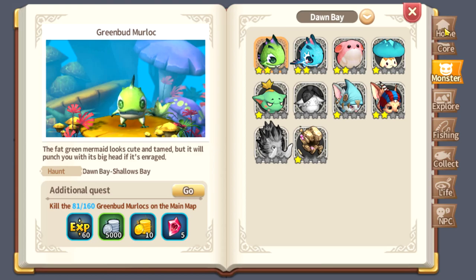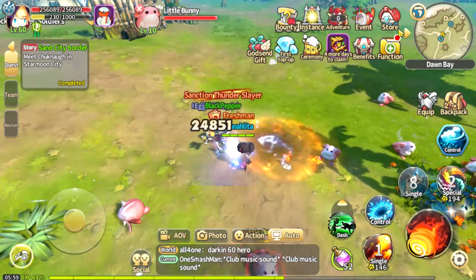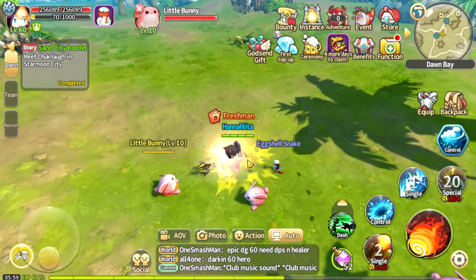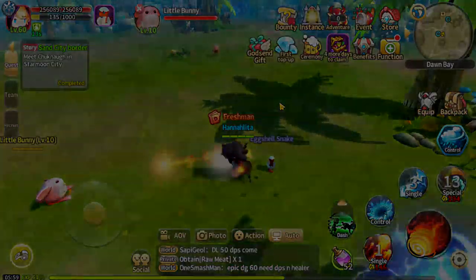The fastest way to get the Freshman title is to do the Monster Manual — it has the ability to boost your Adventure XP the most, so focus on this one. Alright, I think that's it. Thank you so much for watching, guys. Hopefully you enjoyed and learned something. If you did, please hit a like and subscribe for future content — see you in the next one, bye!